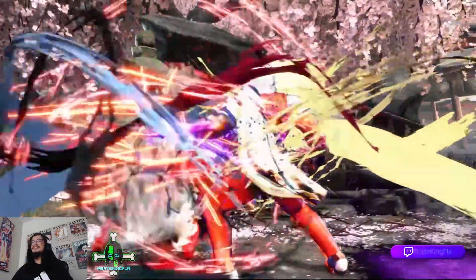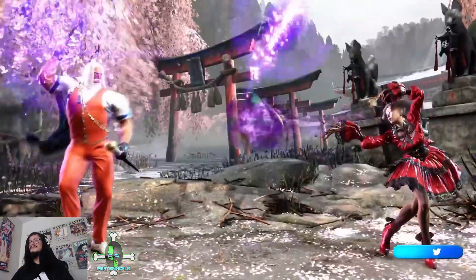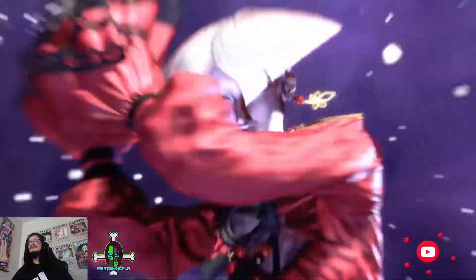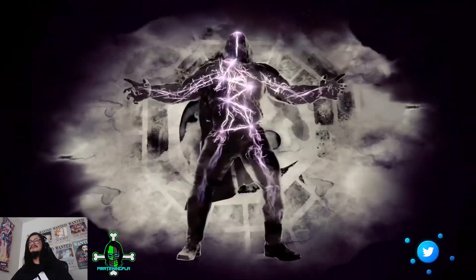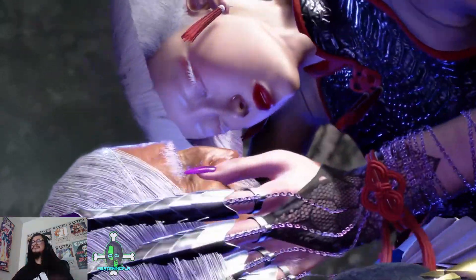Definitely gives me that Zafina vibe from Tekken. I love this character outfit, by the way. Look how evasive she is — going through JP's moves like nothing. Holy moly. I think I'm legit gonna try to play her, 100%. She looks sick. All right, here we go — Level 3 super. DANG! I love that design right there. It looks like a freaking spider, dude.